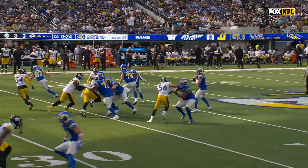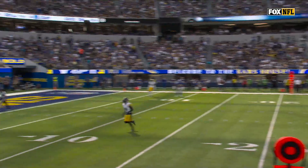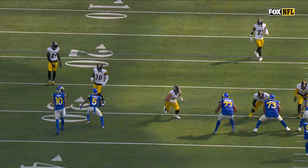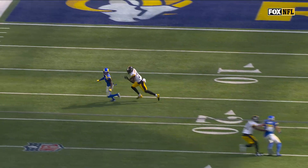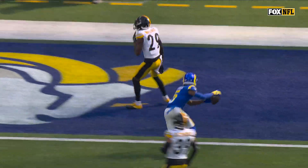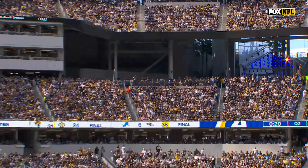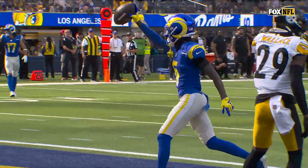Alex Highsmith gets him out of the pocket with the inside spin as he's flushed out, looking downfield — there's number 10 right there. Going to throw it up and... where did he come from? Tutu Atwell working the outside against Levi Wallace, sees his quarterback in trouble, tries to get vertical. If he's not there, it's probably a pass breakup at best and an interception for Los Angeles at worst. Atwell — Tutu to the rescue.